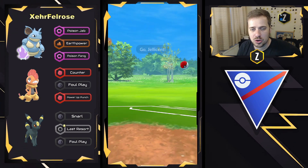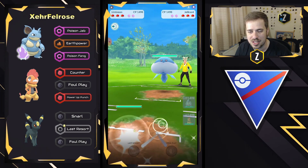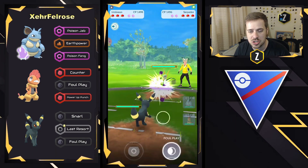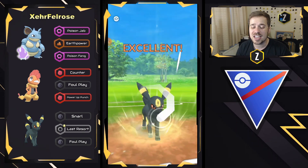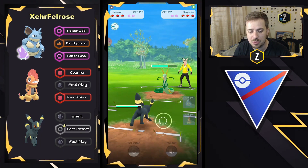Moving into this next battle, we got Nidoqueen on the lead versus Jellicent. Interested to see how this plays out. They're going to swap right away into Umbreon, look to get ahead on energy, and we will see a Serperior come in. This is actually pretty nice here for Umbreon — they could potentially flip this matchup and align Scrafty to Jellicent, which is definitely a nice matchup. So they're going to go ahead and just keep going for Foul Plays right here.